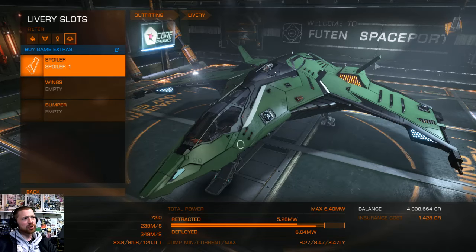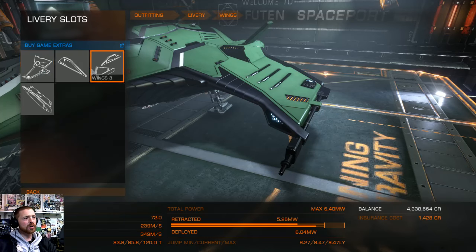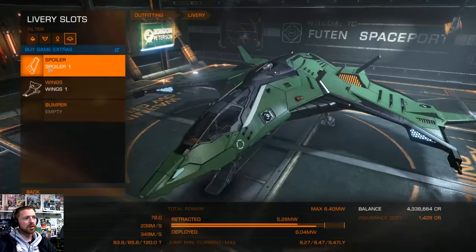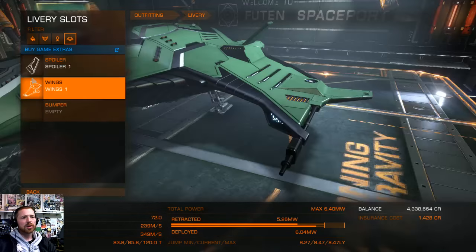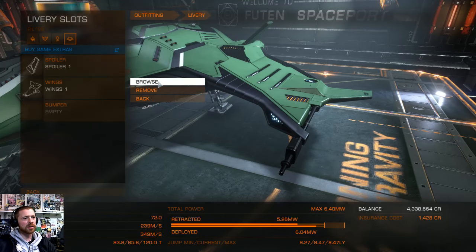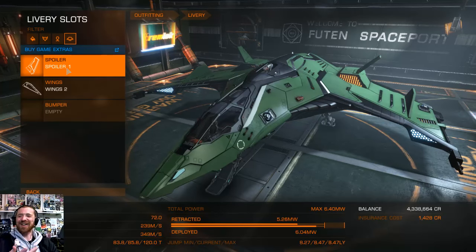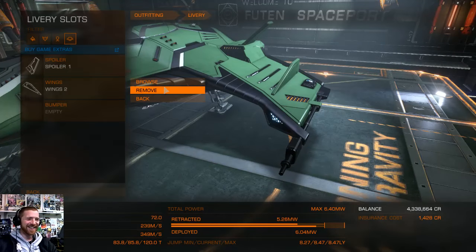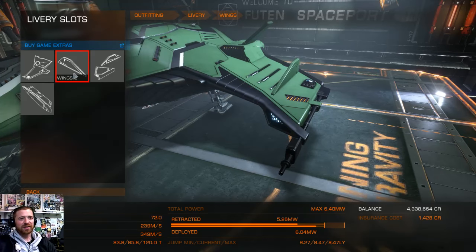I think I'm gonna go with number two, and see what happens. For the wings — it'd be nice if you could see what you're getting without having to continuously go in and out. Wing tips — there we go. So that's wing tip number one. It's even jumped out of the view because the mouse is here now.